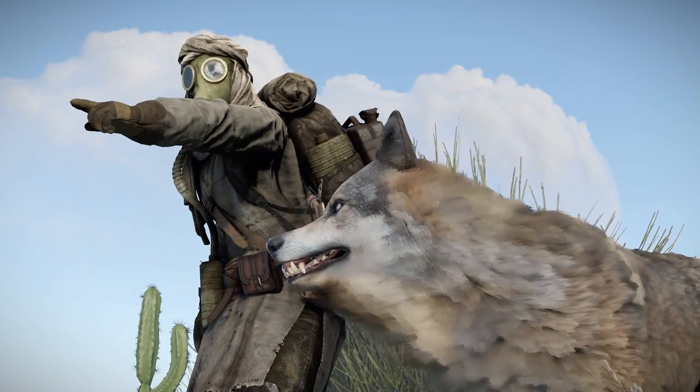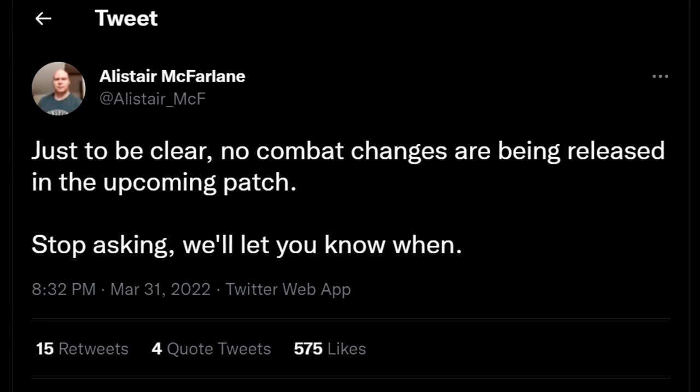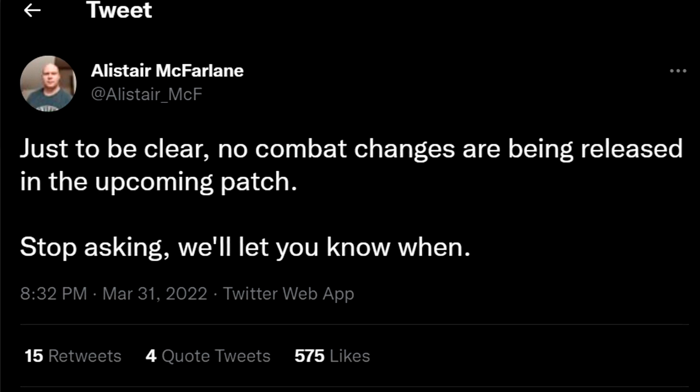Some new achievements have appeared — probably what all the extra server analytics work has been leading up to. There's more work in progress on pets and Hapis, and there's nothing new to say on the recoil changes apart from the fact that it's being worked on and won't be in this next patch.